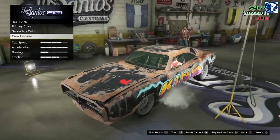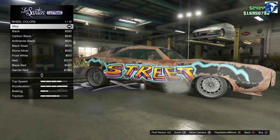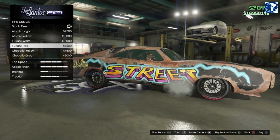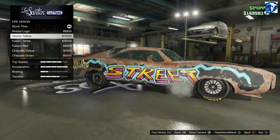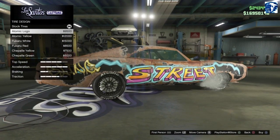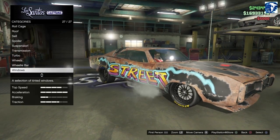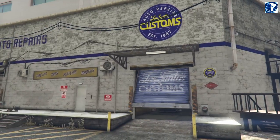Wheels - wheel color - black them out. Oh yeah! Tire design - Atomic. I kind of want to do one of these. Should we do the yellow because it matches the color? Sure, let's do it - I like it! Smoke option - black. And I believe that is it - let's take her out for a test drive.